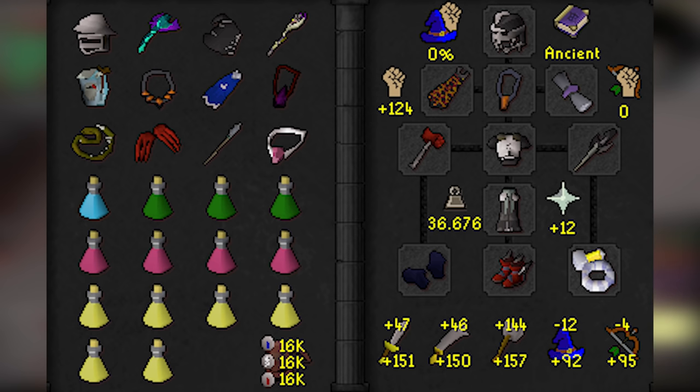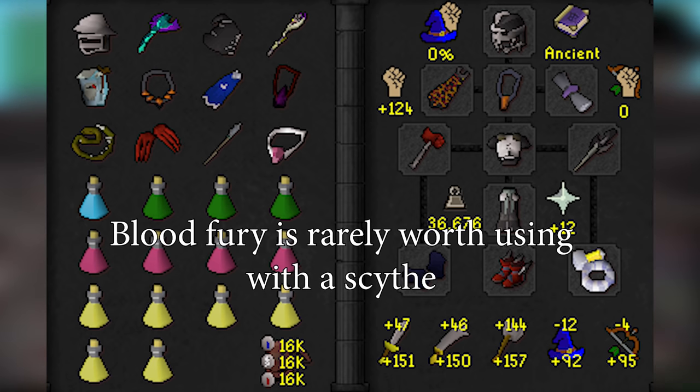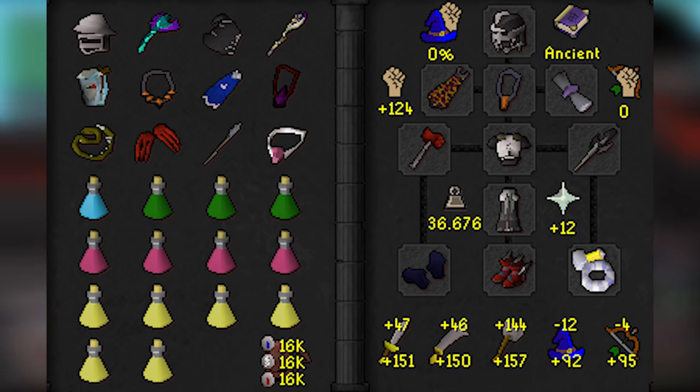If you are a learner but have a Scythe, I would recommend still taking a Whip to use for phase 2, as doing a 2-step with Whip is much easier than Scythe-walking Verzik. I usually have learners start attempting Scythe walk after around 10 KC. Make sure your Blowpipe is loaded with Rune Darts at minimum. A Blood Fury is also a great option if using a Whip while learning — I wouldn't recommend using one with a Scythe as it uses 3 charges per hit, which is pretty expensive.